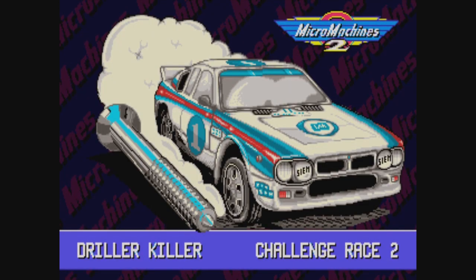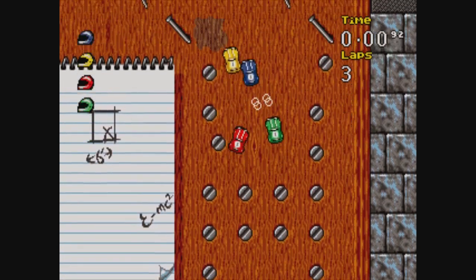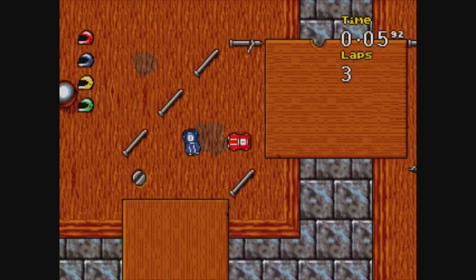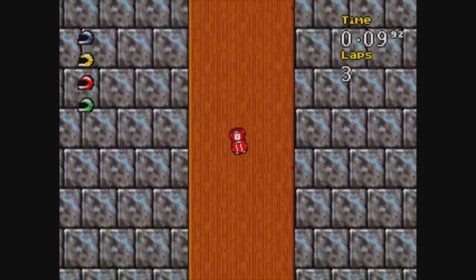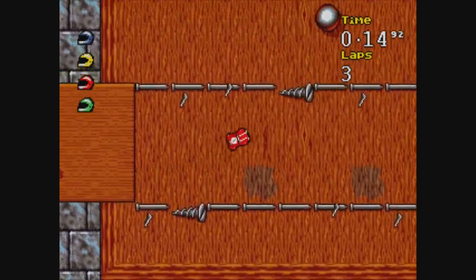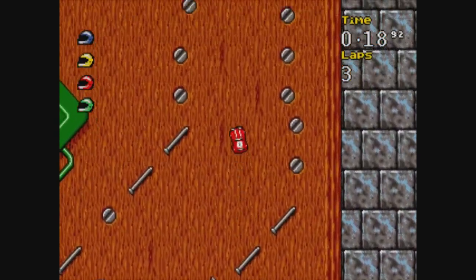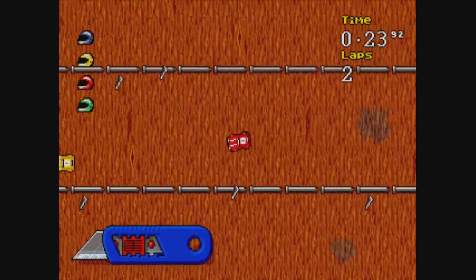Now we're Driller Killer — challenge race with the rally cars. I only figured out the one go button. I don't know if there's more than one button. Okay, now we're racing through like nails — this is like in Dad's workshop. Oh God, we fell off the side of the table. Things got way more dangerous here. We're off the side of the table again. We did like a jump. I'm all over the track. This is like the second race, guys. This is a sign of things to come.